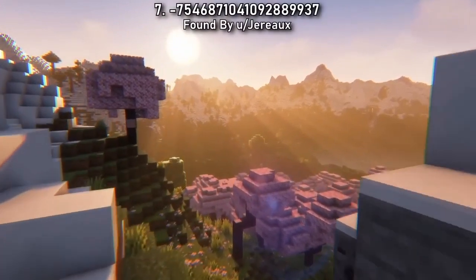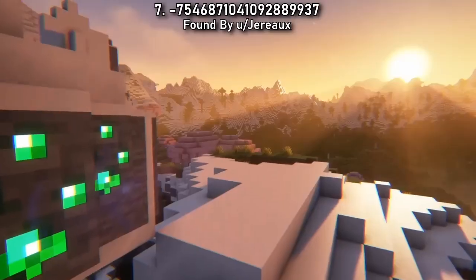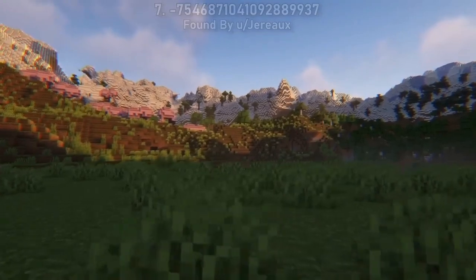Seed 7 spawns you in another picturesque mountain crater, this time with a smaller cherry blossom forest. This one will be good for planting your very first cherry saplings. Let's see how long it takes you to turn this entire crater pink.